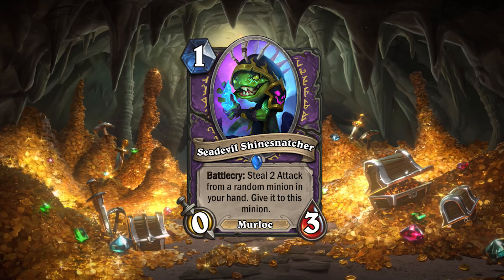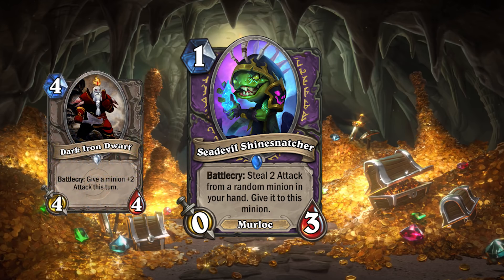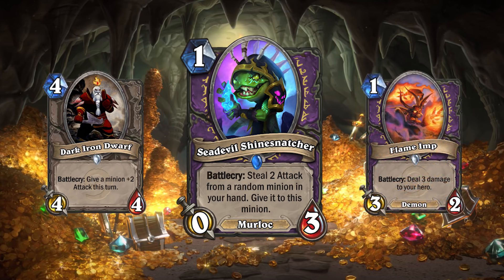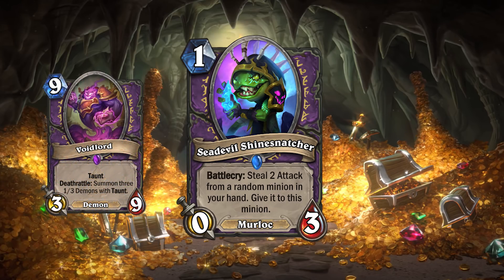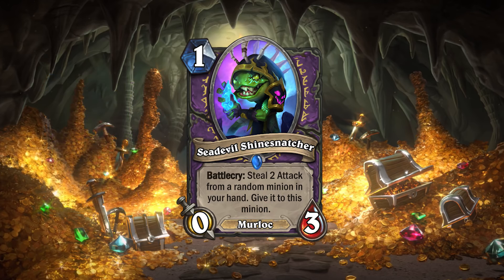If you can establish a strong board early enough as aggro, then you can ride that tempo to a win, even if you play a weakened 4-drop. It's not a big disadvantage if you steal from a minion you don't need to play until the later turns, but there's always the random factor of possibly stealing from your turn 2 play. But actually this card may work better for control — a 2/3 is great stats, and taking 2 attack away from any of the big late game minions is no problem. I think this would really only work in more aggressive metas, but there's no doubt it's still a strong card. Stealing stats from minions in your hand is a great idea. Sea Devil Shine Snatcher does a great job of introducing this concept and creating a strong but well-balanced card.